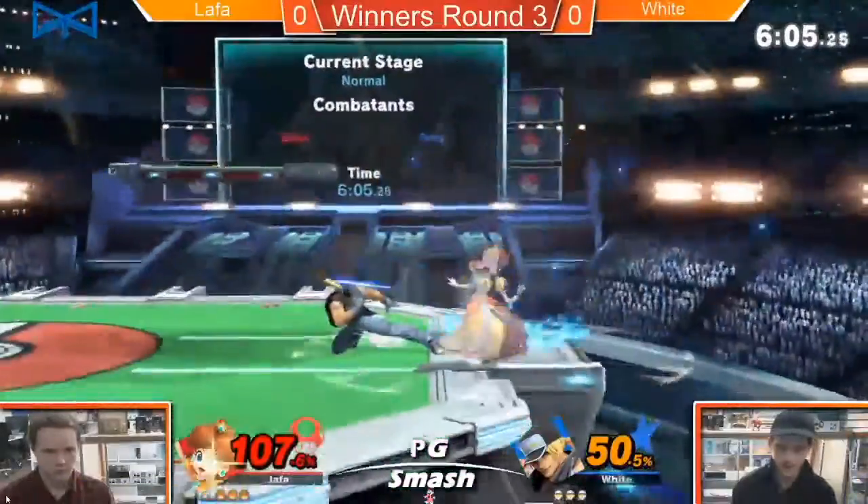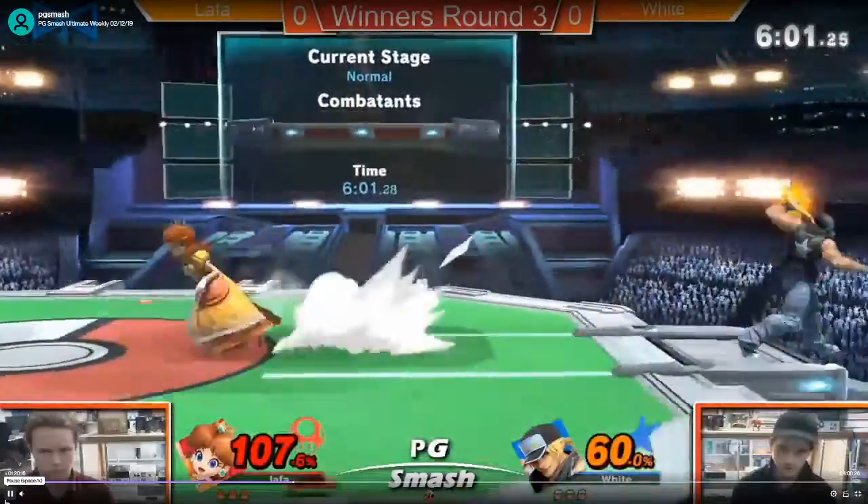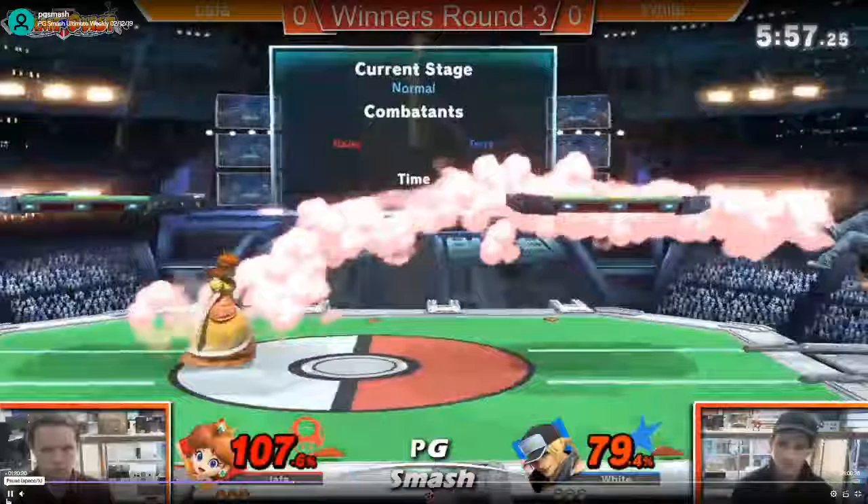Good parry — I don't know the punish on him, unfortunately. Good parry again. Tried to punish, but down toes have like no lag, so. That was a really good wait. Down smash is good at that percent — I'm not sure what else he could have done off it. Probably like down tilt into fair, but that wasn't too bad. That was a really good callout.